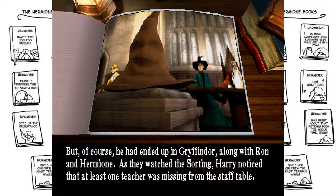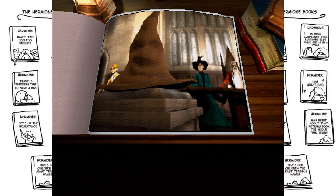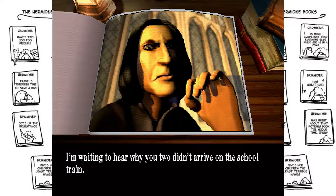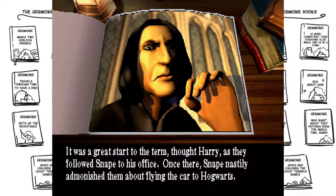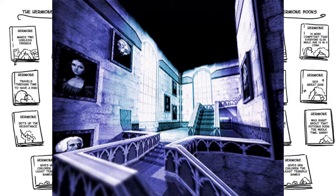As they watched the sorting, Harry noticed that at least one teacher was missing from the staff table. Hang on! Where's Snape? And then, from behind him came the voice Harry dreaded to hear. It was Professor Snape, Harry's least favourite teacher. I'm waiting to hear why you two didn't arrive on the school train. A great start, thought Harry, as they followed Snape to his office. Once there, Snape nastily admonished them about flying the car to Hogwarts. You will go immediately to your common room, and I will think about how to punish you. I'm really positively surprised at how well they managed to recap everything, while also giving you context from the first book.